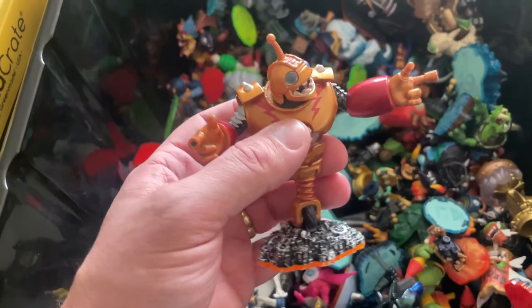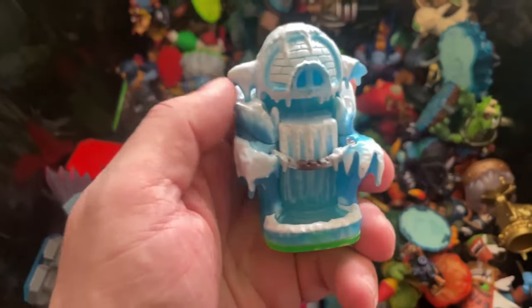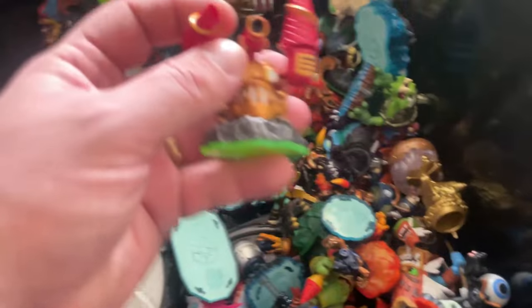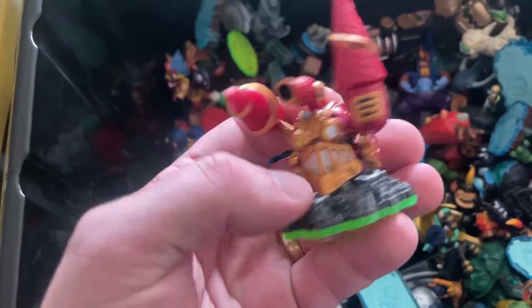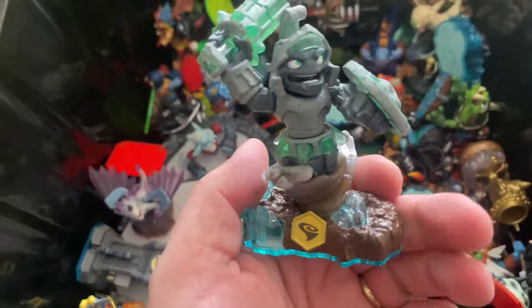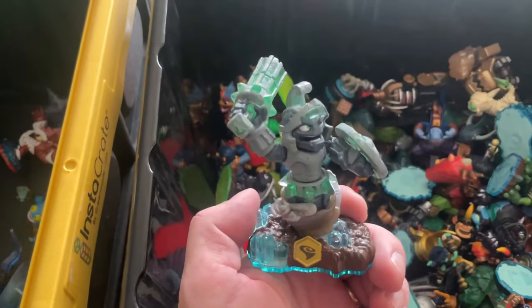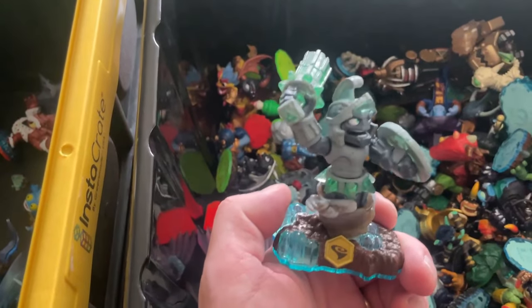Bouncer for the Giants. The Ice Empire for Spyro's Adventure — another level pack. Drill Sergeant — more of a rarer character, probably around the $10 mark, goes pretty quickly. This is Doomstone — one I actually spotted in the advertisement. He's probably about a $50 to $70 character by himself.